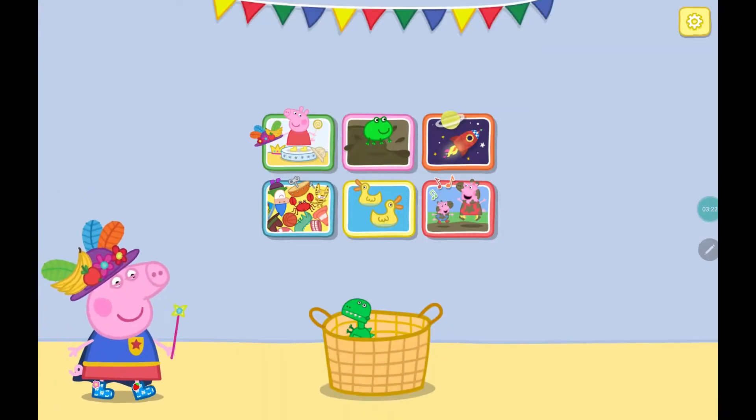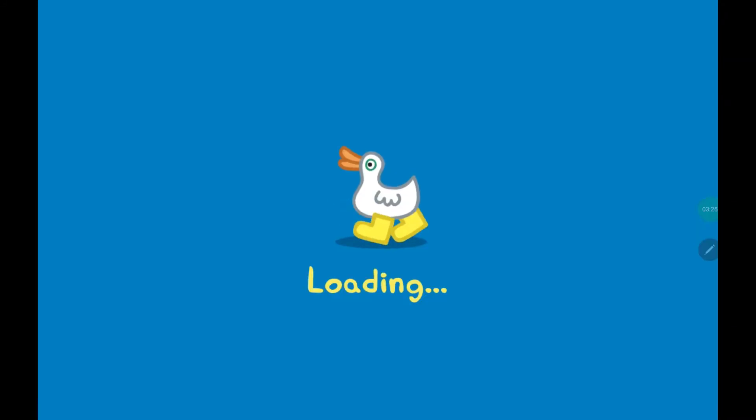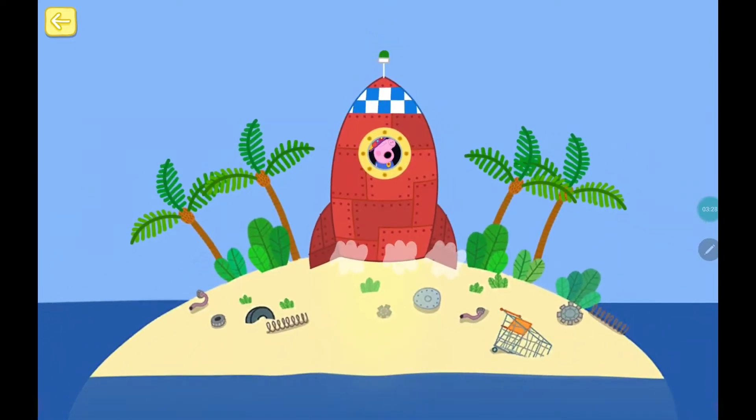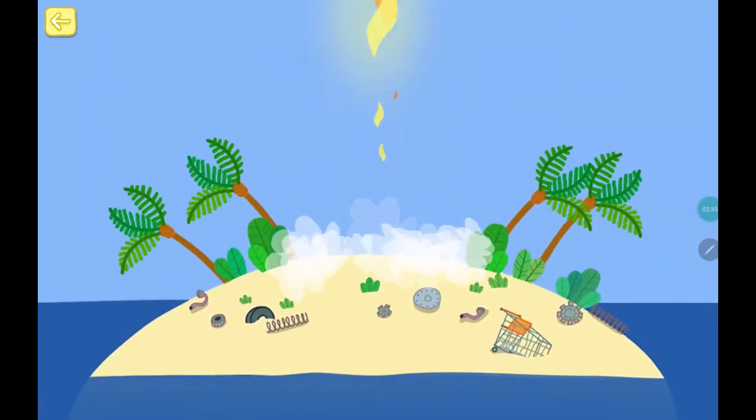Choose somewhere to explore. Let's go to space. Peppa and her friends are flying to the moon in a rocket. 5, 4, 3, 2, 1. Blast off!